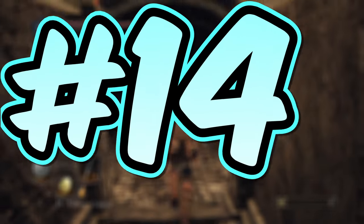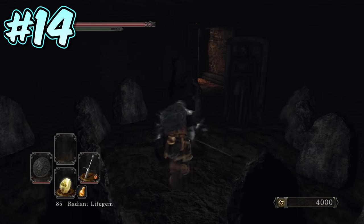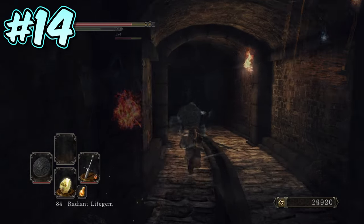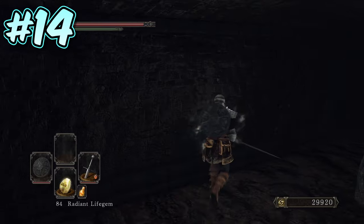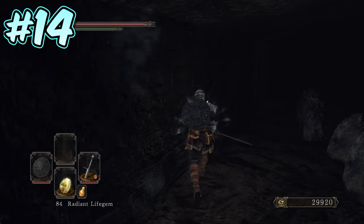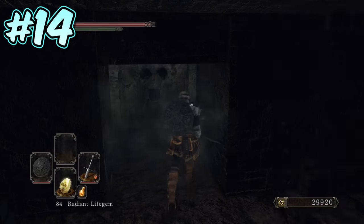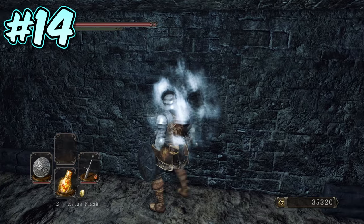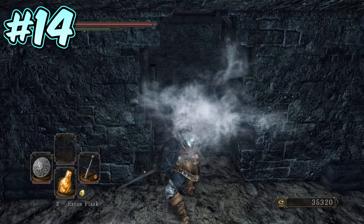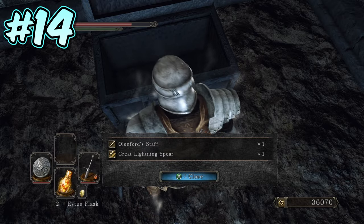Number 14. Further into the Undead Crypt, after falling through the hole near the skeleton, you will find yourself in a room with four hallways. Head to the hallway that has a grey stripe along the floor, and then face back into the room you came from. On the wall to your left as you exit the passageway, there will be an illusory wall, and behind this you will find a Faros Contraption. Once activated, another illusory wall will be illuminated on the other side of the room. As this is a Faros illusory wall, you will need to attack it to enter, and inside you will find Olemford's staff and the Great Lightning Spear Miracle.